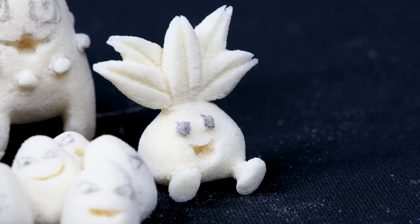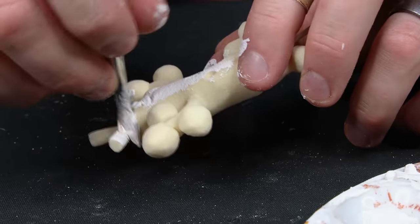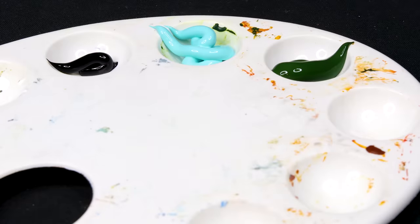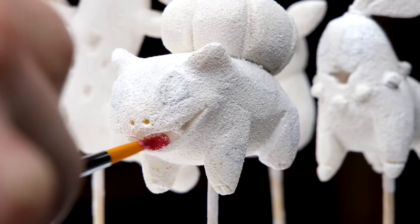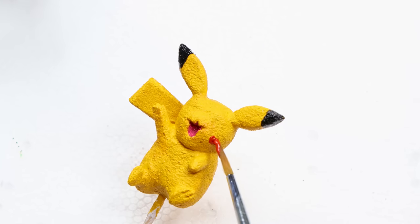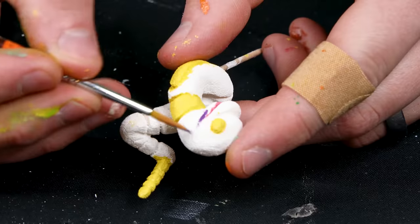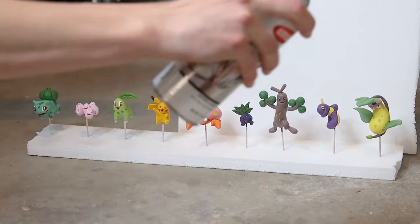With everything carved, we can get them painted. I'll start with a base layer of gesso. I put each Pokemon on a toothpick and got to work. Now for the actual paint — I'm using various acrylic paints that I'll mix up to achieve the appropriate hues. I find it easiest to paint layers, starting with the interior details. In this way, I can clean things up with the subsequent layers. Since these will be going into a terrarium where conditions are constantly humid, I applied a few coats of matte clear finish to protect my art.